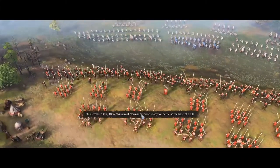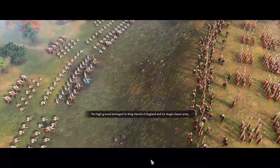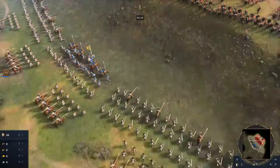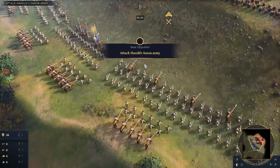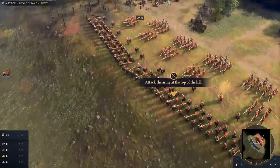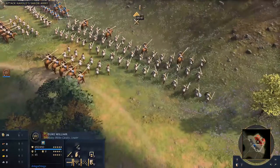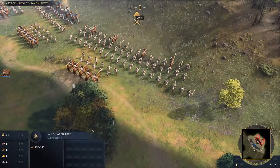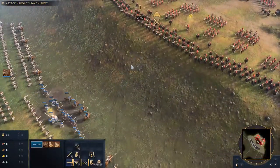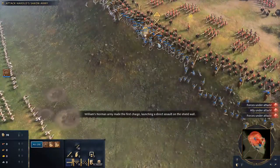On October 14th, 1066, William of Normandy stood ready for battle at the base of a hill — that's a bad place to be. Faced up to King Harold of England and his Anglo-Saxon army. Just back up a bit, mate. We'll fight him on the flat. Welcome, this is Age of Empires IV. I have Duke William. I have absolutely no idea how this fight's gonna go down. I can only control this little platoon. Automatic formation! They rearranged me into the optimal formation where I sacrifice my horseman at the front.